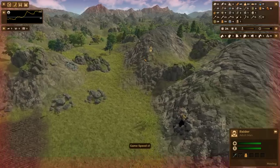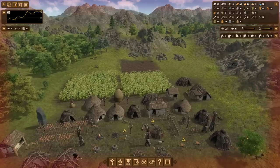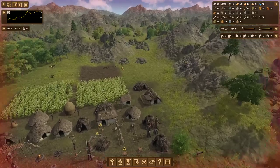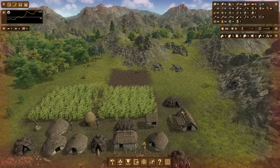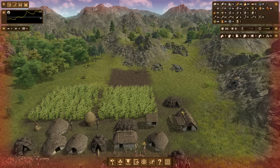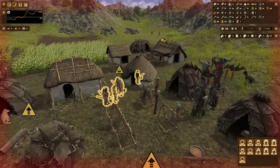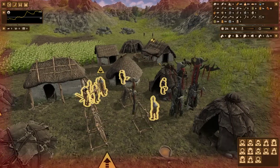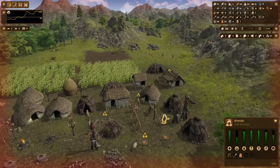Here they are, coming cresting over the hill. There aren't too many of them, so I'm not all that worried. There were some tips and changes I want to make, but I'm going to wait until this raid is done. There isn't really a lot for me to do in terms of micromanaging the raid.